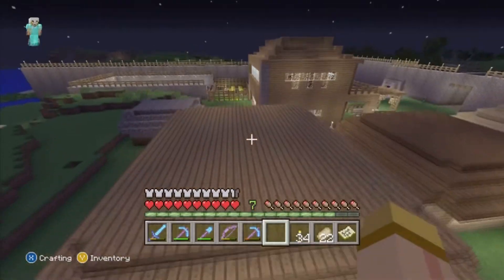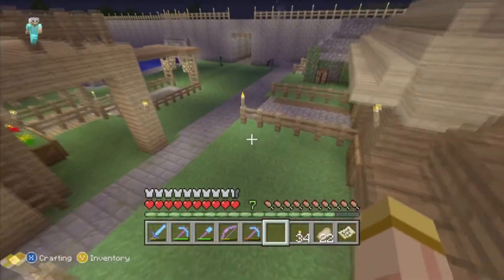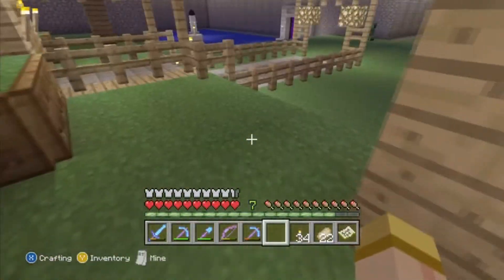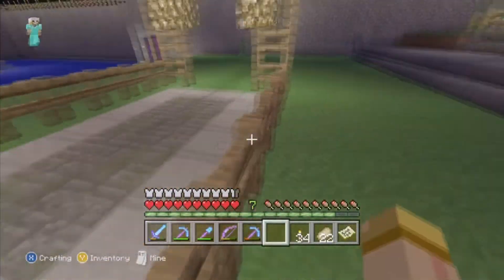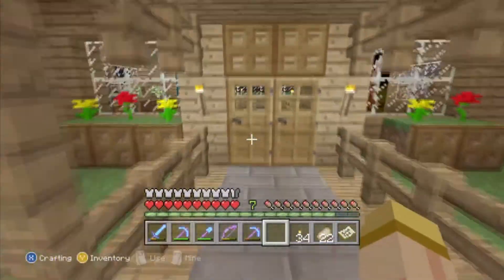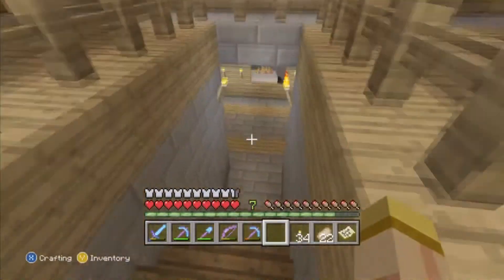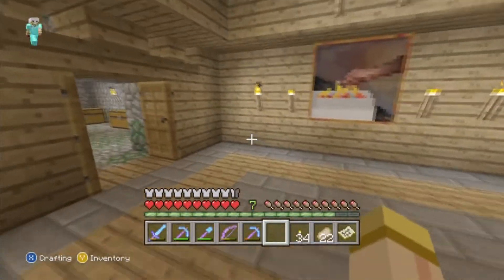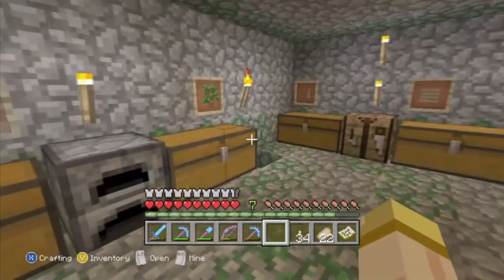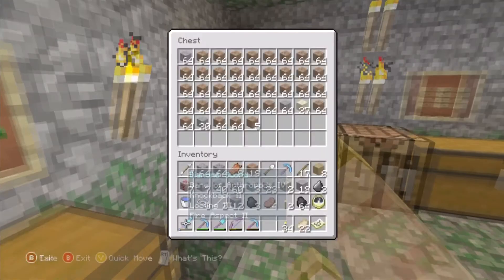You don't find many emeralds — you find them in the extreme hills biome, in mountains and places like that. Getting them through trading is a great way to stock up on emeralds and do what you please with them. So those are going to be two big, new, game-changing aspects coming in this update.